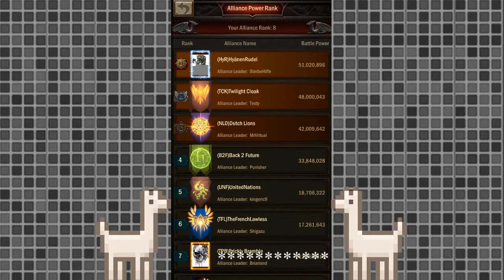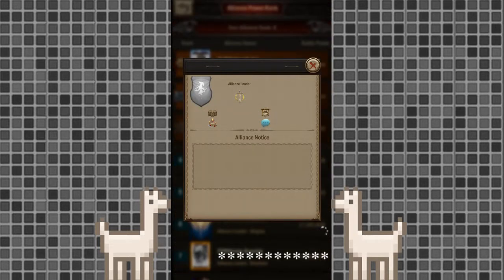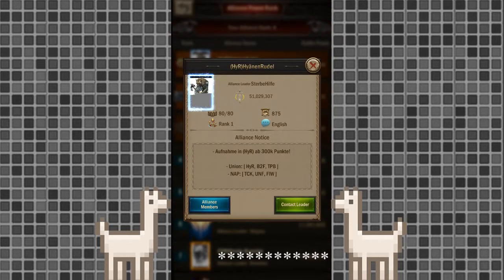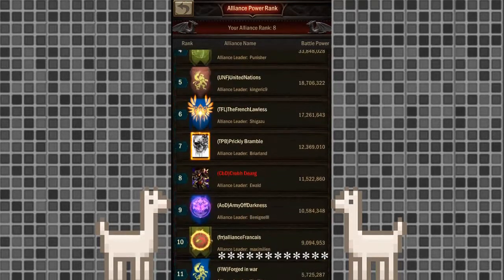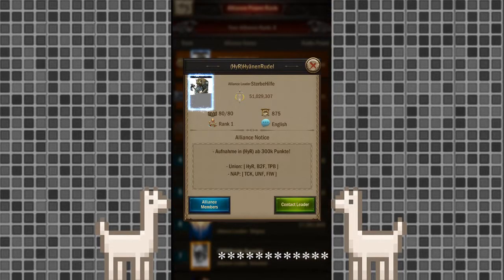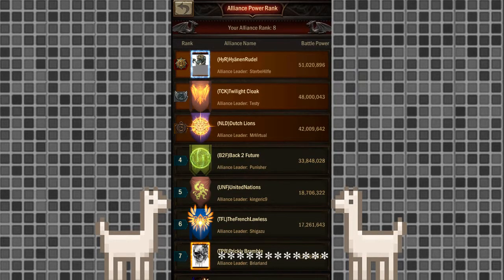TCK jumped to number one and the world chat was filled with people saying 'nice, TCK number one, congrats.' But now it's the opposite — today, HYR unlocked 80 spots and somehow filled them instantly. I don't know if they did the same thing as TCK and poached from someone; I didn't pay close enough attention to the rankings. But this morning they already had 74 members and were back at number one, just barely above TCK. And now they're over 3 million power stronger again.